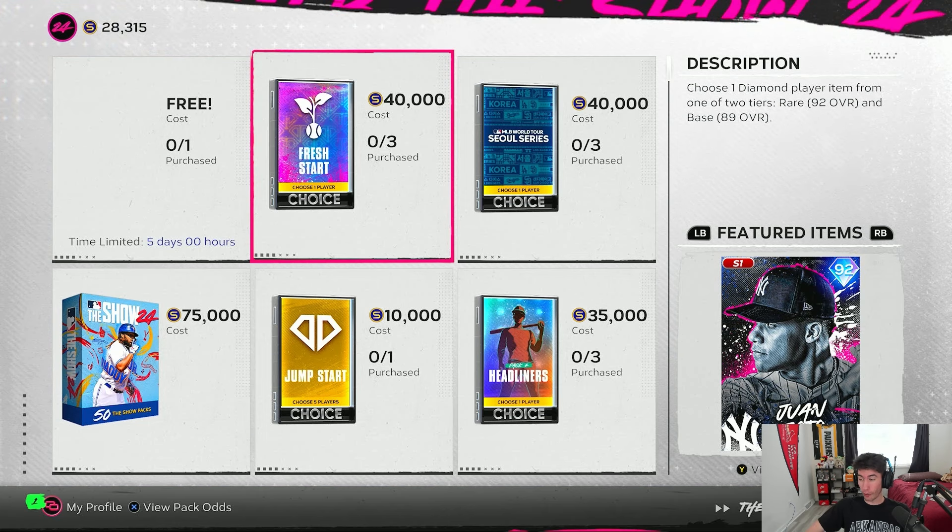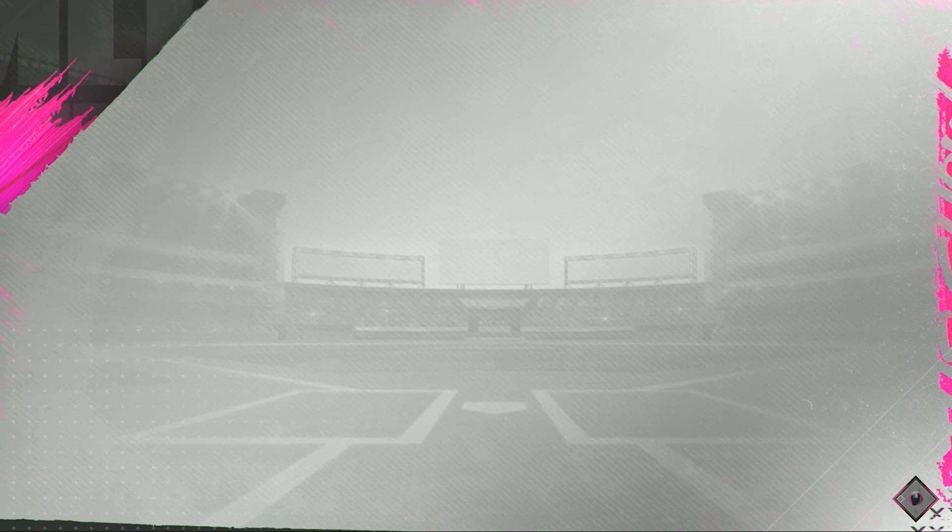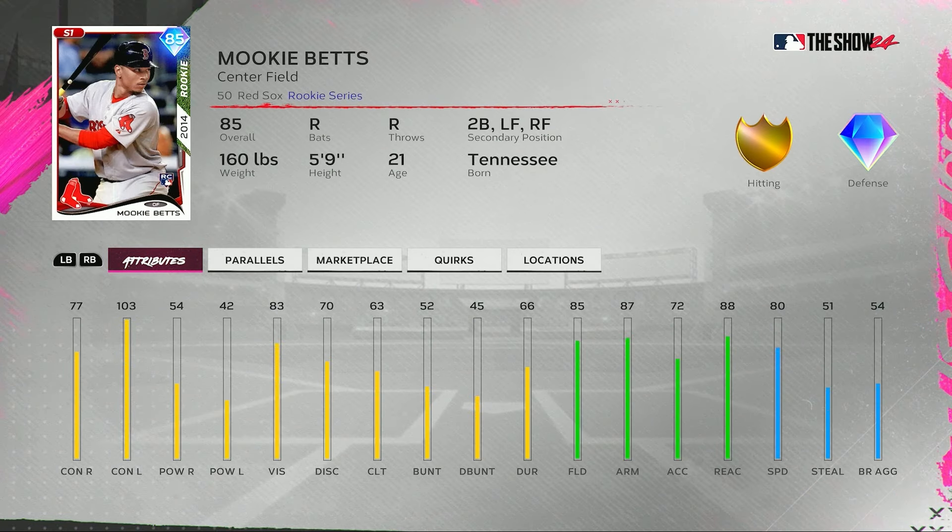But let's go ahead and go over the new cards we have today. Let's start with this free Mookie Betts — I'm going to get mine right now so I don't forget. We got an 85 overall rookie series Mookie Betts for free in the pack shop. Center field primary, also plays second base, left field and right field. 77 contact versus righties, 103 contact versus lefties.